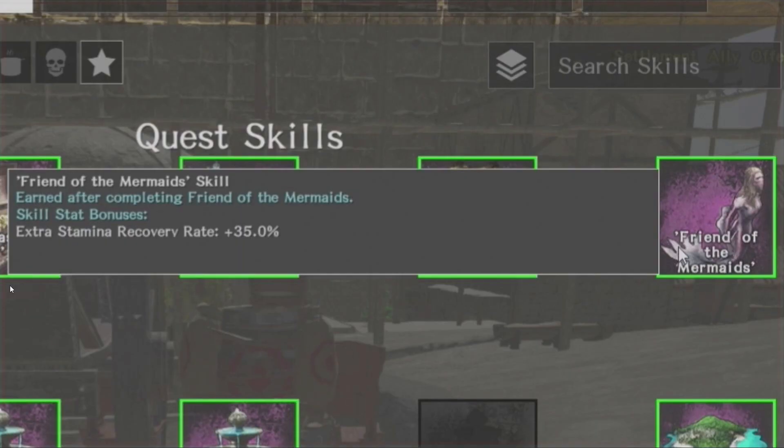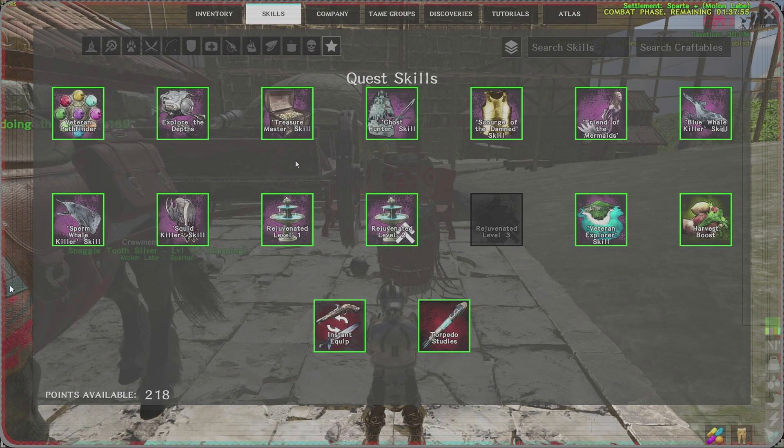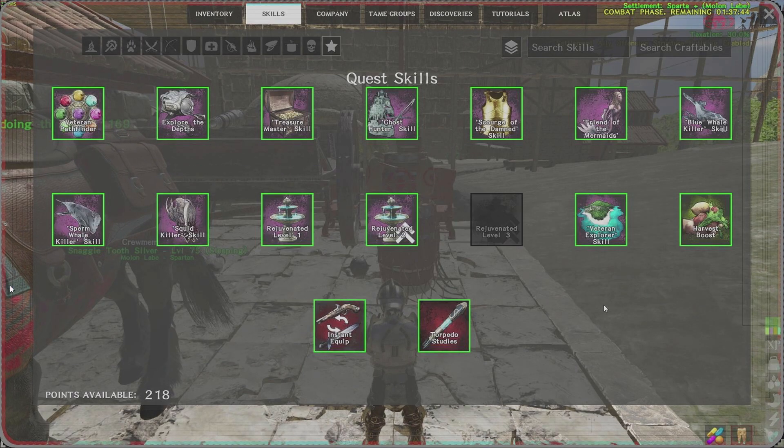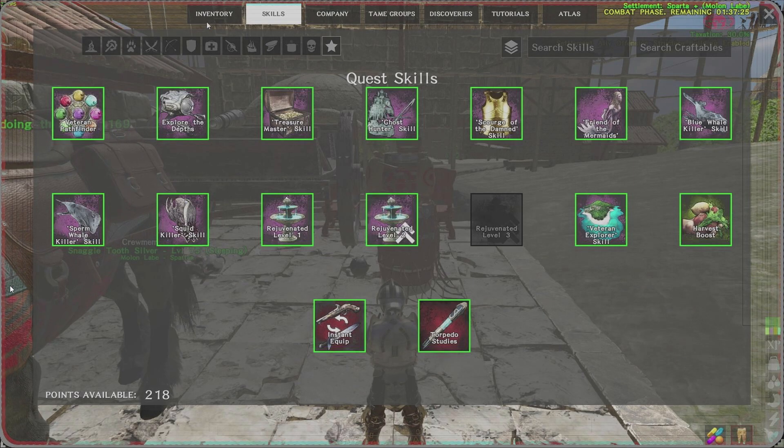The other quest skill you want is from becoming friends with a mermaid — that gives you extra stamina recovery rate. Stamina is a big deal in Atlas PVP because you need a lot of it for dodging, using feats, and gliding. Most players at the start of a season will do their power stones, krakens, essences, and the yeti set to get their blue hands and torpedoes. This is all the PVE pre-game you do to crush it in PVP.